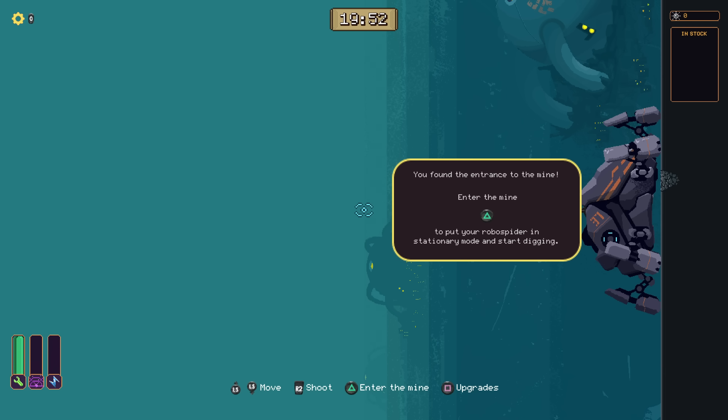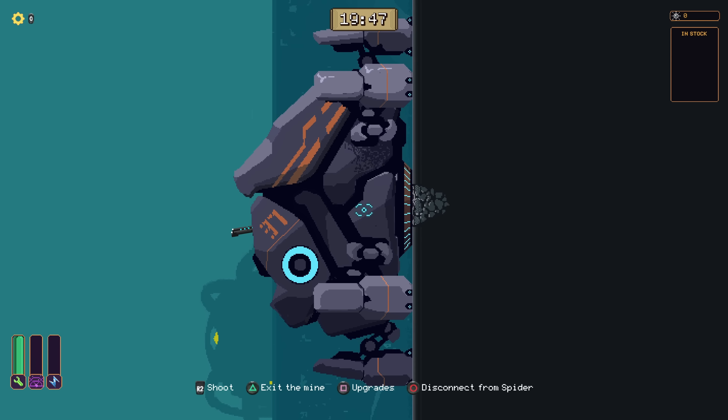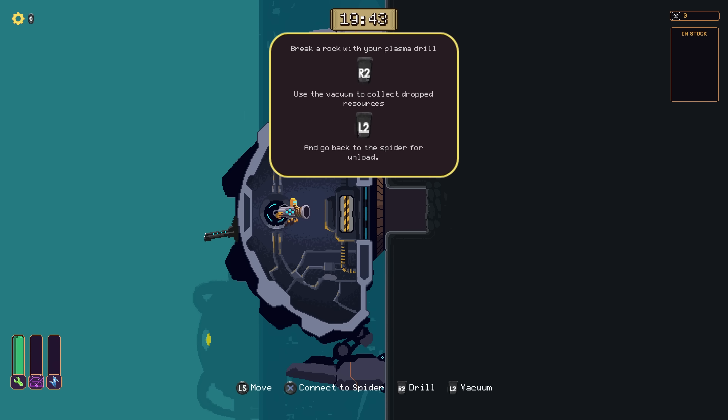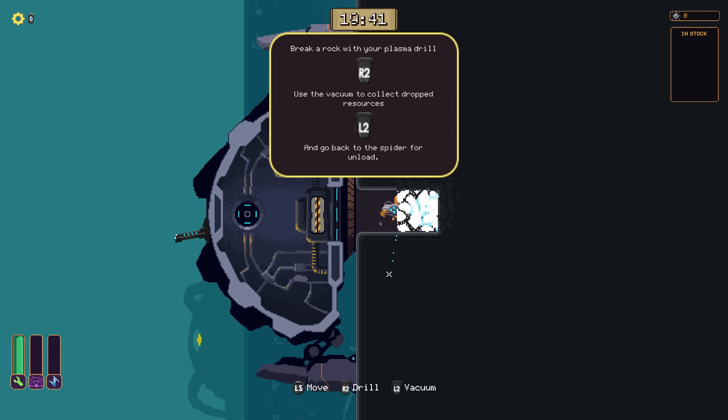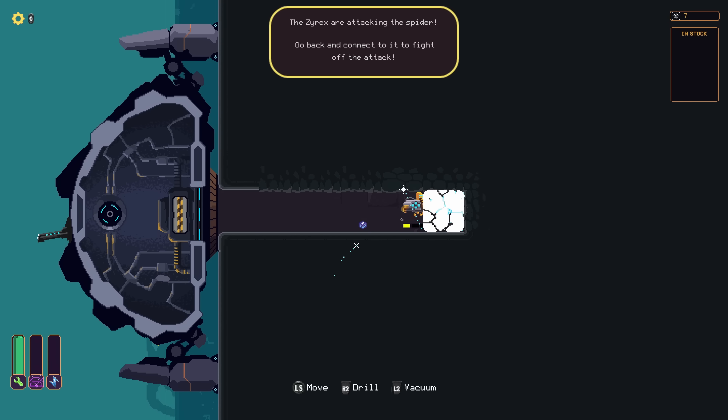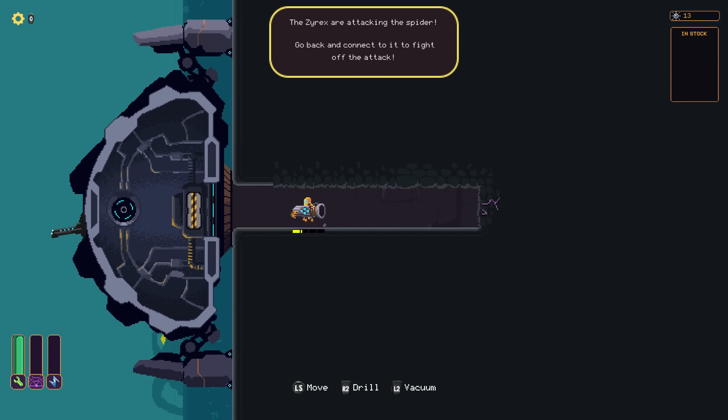The big difference is that our base moves, because it's not a base — it's a robo-spider. You find these little chunks that you can tear into and create these mines. You go in, you start mining, you find resources, but you don't have to bring them back as often as you do in something like Dome Keeper. You suck them up and then deposit them when you return.